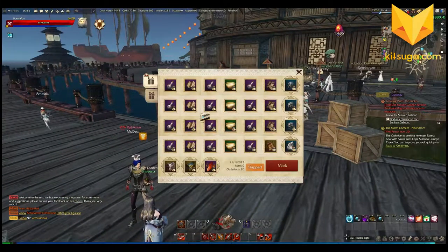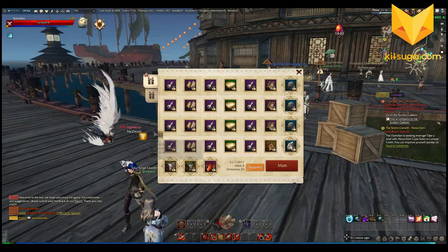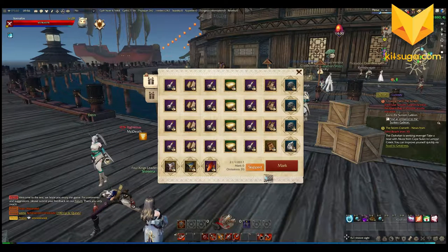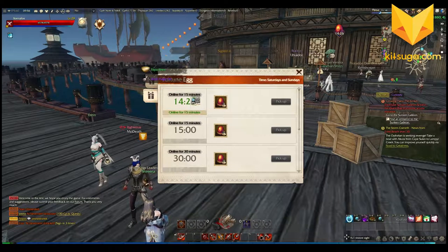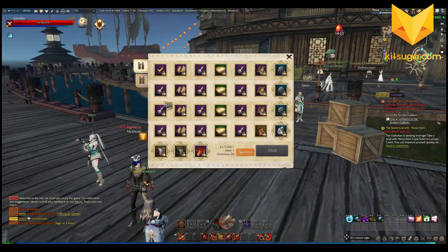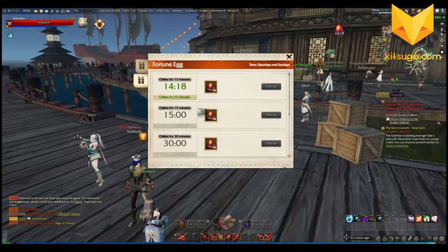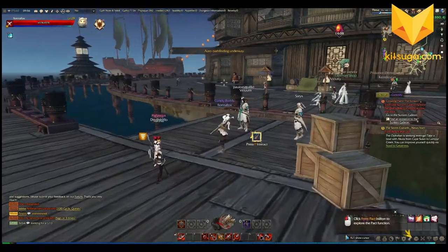So we have a couple of gifts — these are sign-in item gifts. We're missing the third tab which I guess was probably for the beta. We have fortune eggs and we have our sign-in gifts, but we do not have the beta gift anymore, so that's fine. We'll get our fortune eggs.